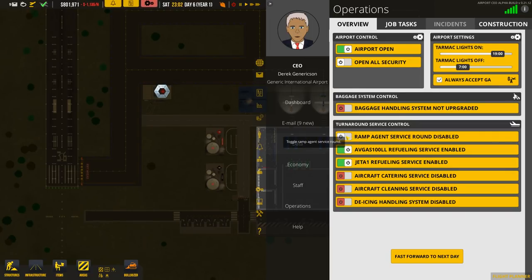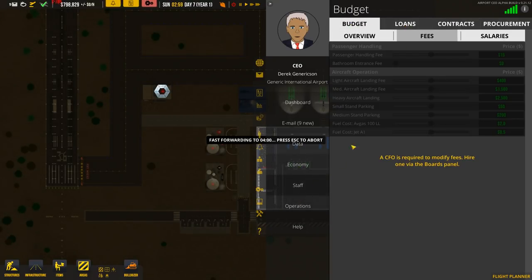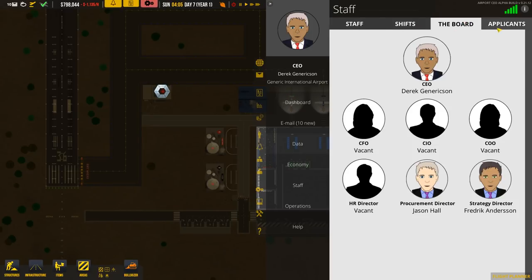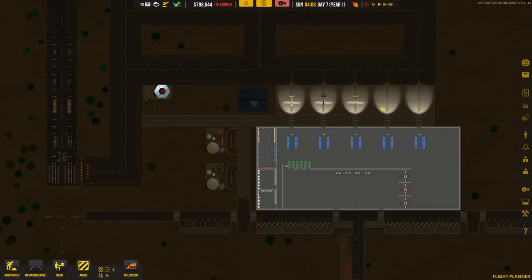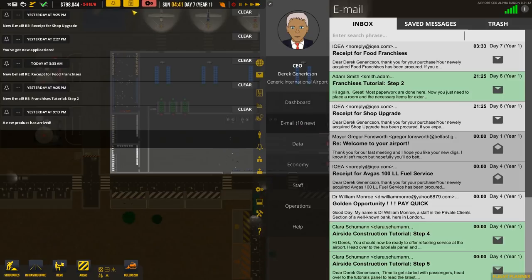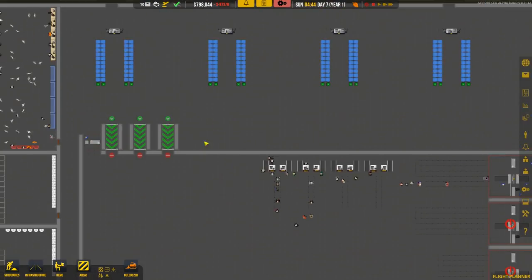I'm going to fast forward to the next day actually - there's no reason to wait here. There are things like shifts and how much you charge the airline for landing that we might alter later on. We've got new emails now about franchises, food, and things like that - so that's all up and running. We can probably get some food stores and other things set up.